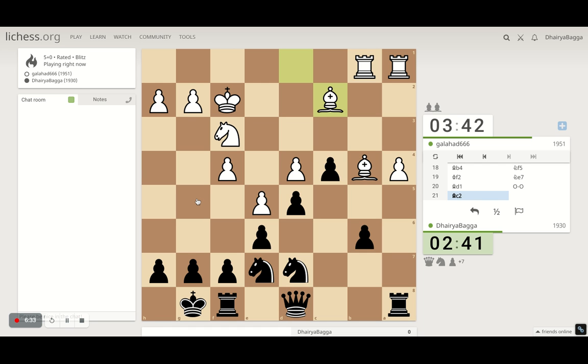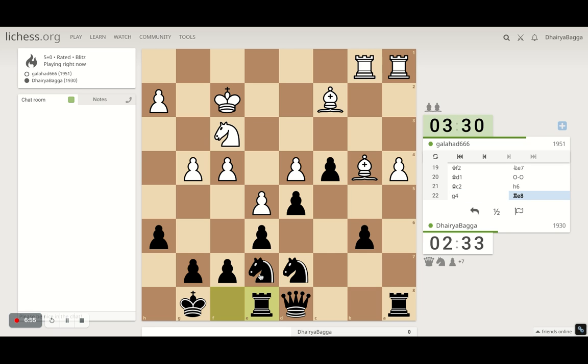The knight is going to hop in here and try to take. I'll play h6 first, removing that option from him. He's still countering with a lot of pawn moves, which he's not doing right now. Let's save the rook first because we're trying to move the knight in the next move. Does he want to give away his bishop? I'm okay taking it. He goes back.